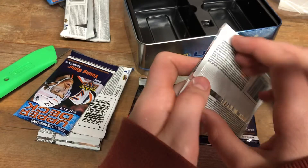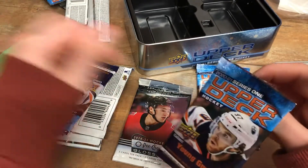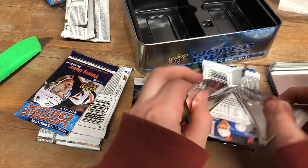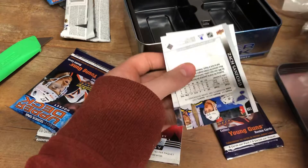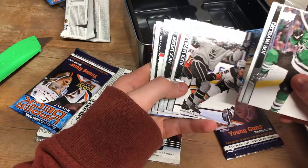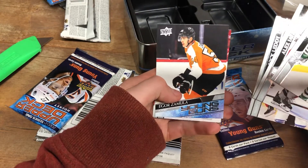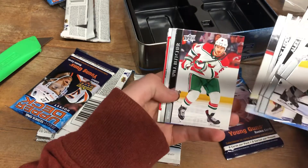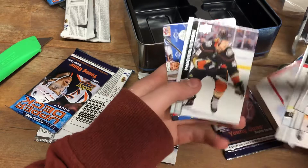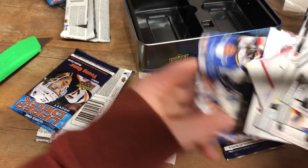Once you get these in Series 1, you get just base packs. Kind of stinks, but that makes the insert cards more valuable — sometimes you've got to accept that. Pavelski, Loffo, Nick Lutty, and we got our first Young Gun: Igor Zamilla. Will Butcher, Thatcher Demko, Alton Hedkin, and Zach Sanford.